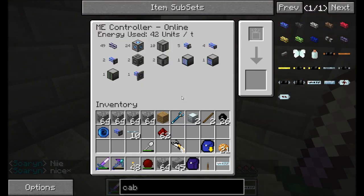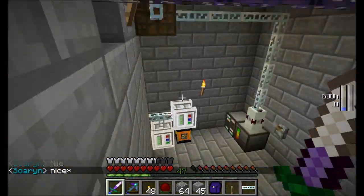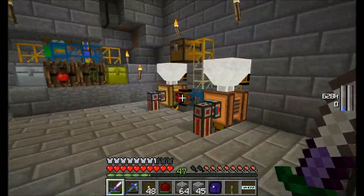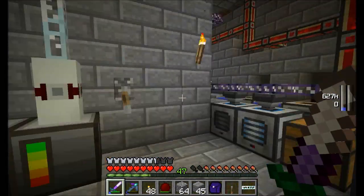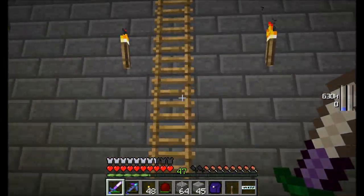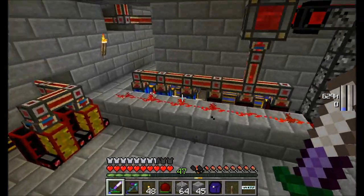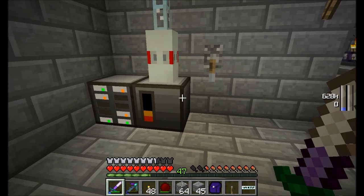This thing's using 20 EU per tick to just sit here and exist — not even counting what's involved in pulling items in and out of the system. So just to conserve power early game, I'll just flip this off when I don't need it. Ideally I'd like to eventually have an exorgrate set up so that anywhere in my house I'll have levers, and if I ever need to access the Applied Energistics system I just flip the lever in that room and it'll toggle its state. But if we switch it back on, all the power should be back up and running.